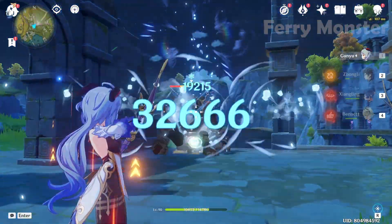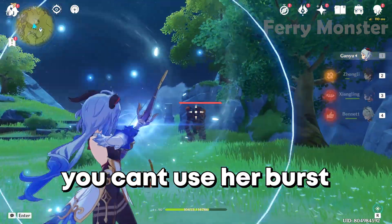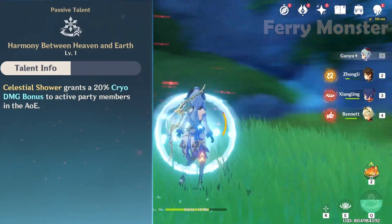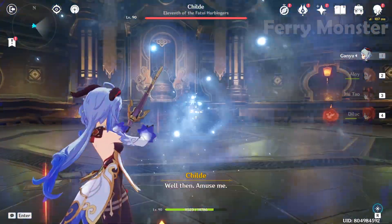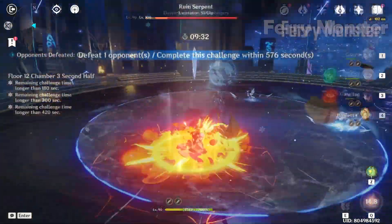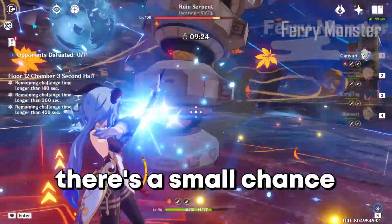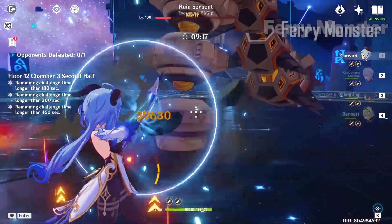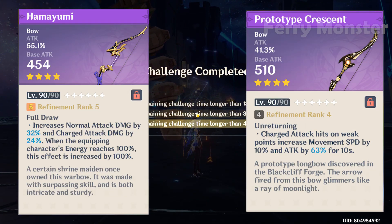So when Ganyu has her burst, she gets 64% normal attack and 48% charge attack at refinement rank 5. However, to maximize Hamayumi's passive you need to use her burst, and Ganyu's burst gives 20% extra cryo damage — which you won't get if you're using this weapon. The good thing is you don't need to hit enemy weak points. Most people don't use her burst on melt teams, but I do — though there's a small chance her burst steals the melt reaction and messes up your rotation.